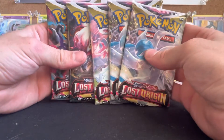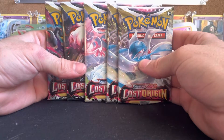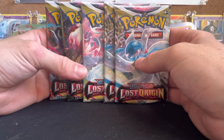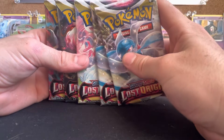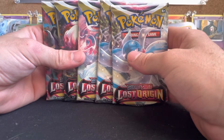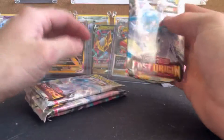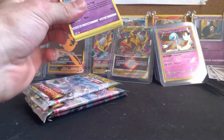G'day YouTube, DKPandas here again. These are the last 5 Lost Origin packs I'm going to open for now — it's the end of the booster box I've got. I haven't seen anything I've wanted yet, aside from the Perserker V. Let's hope there's some stuff in here like the Aerodactyl or the Giratina. That's what we're chasing. I need to make some money back on this box.